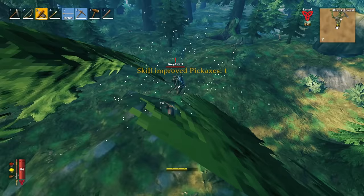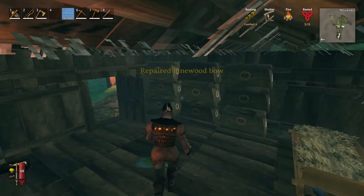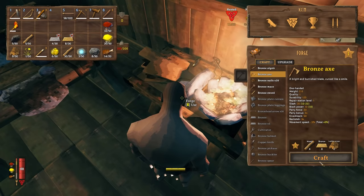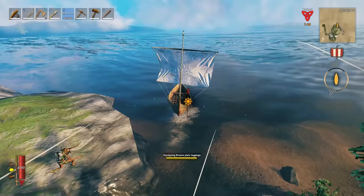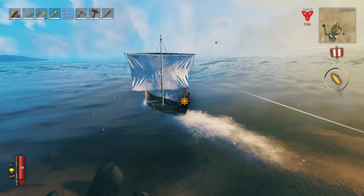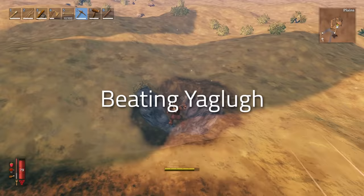Now we've got our bronze pickaxe, things get kind of normal for a little while. We use it to gather a little more bronze so we get a full bronze armor set, a bronze axe for easy access to fine wood, and some bronze nails to make a karve so we can get around the map faster and also avoid being killed by serpents. Here's where things get interesting again — after finding the plains, finding the Yagluth location stone, and gathering enough totems.